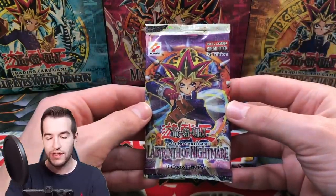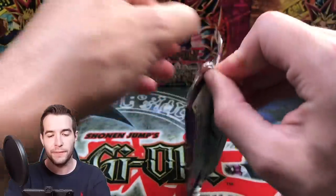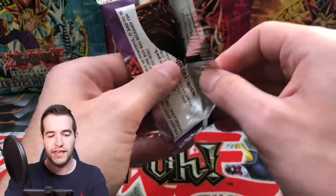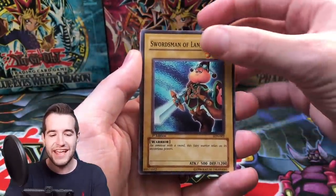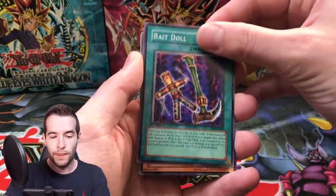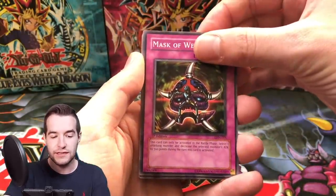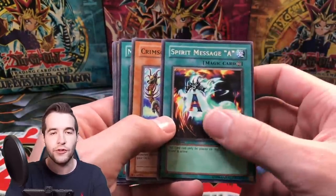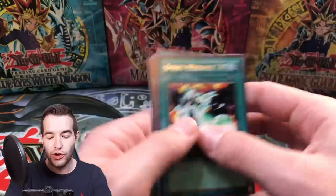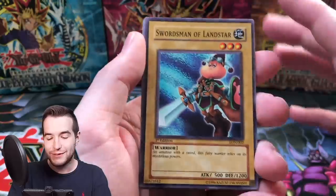Next up we have Jesse P with one Labyrinth of Nightmare first edition pack. Can we get an epic foil? We have Swordsman of Landsty, the Bake Doll, the Forgiving Maiden, Mask of Weakness, a Spirit Message A, Lighting Conger, and Dancing Fairy. At least the best pull is Swordsman of Landsty - I love that guy. Unfortunately no foil though.